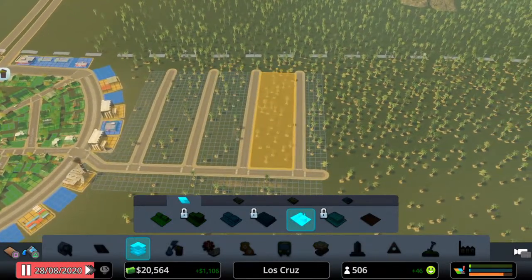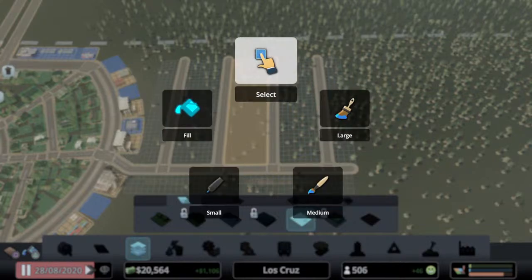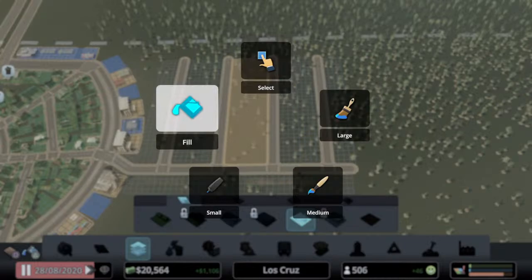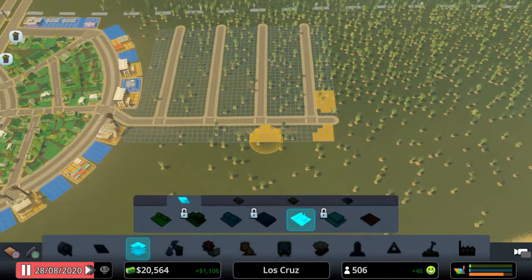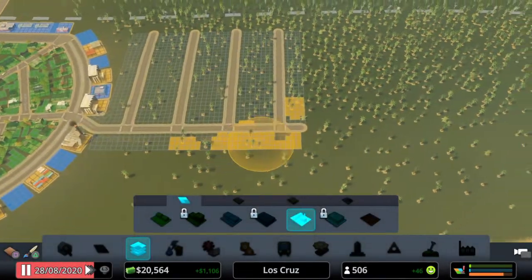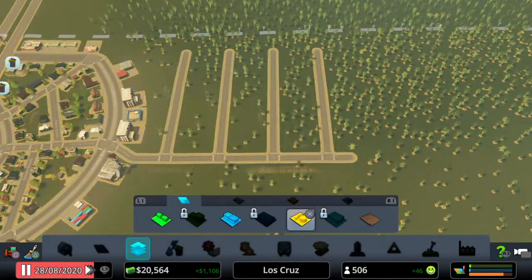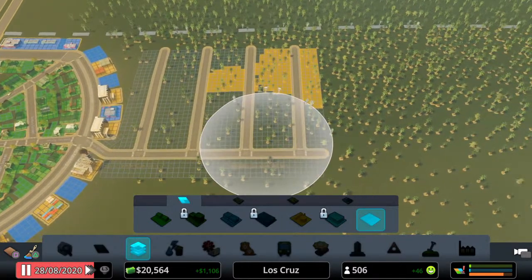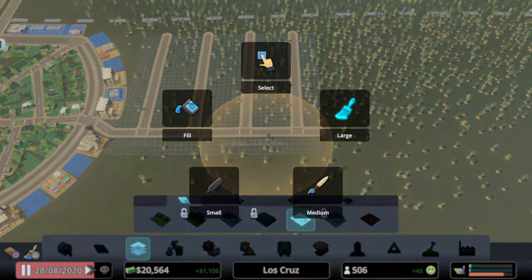If you look in the bottom left above the pause icon there's a fill icon with a triangle — that's telling you we've currently got it set on fill. Whenever you're in one of these menus you can hold down triangle and it will bring up the radial menu. We've currently got it on fill. You can have a small circle which zones an area like that, a medium circle, or a large circle to zone whole areas. Then you just go back to D-zone and hold down X to de-zone the whole lot.